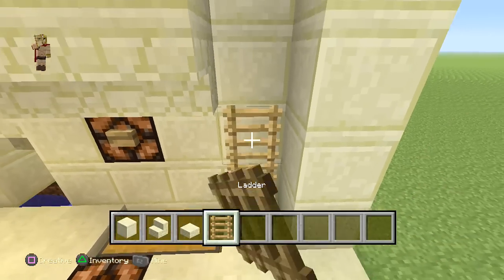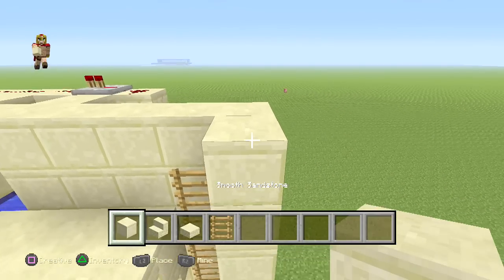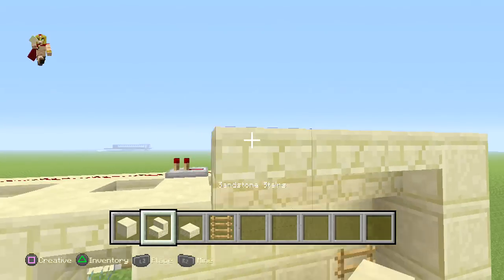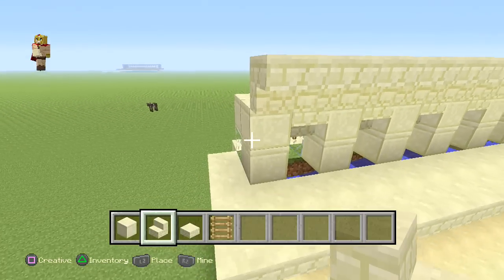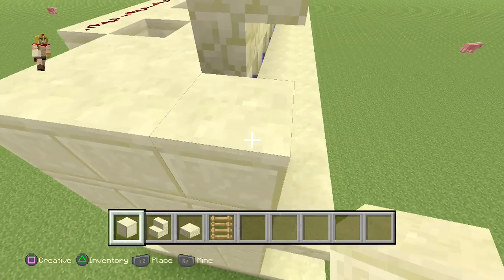Cover the hole up with upside-down stairs, place some ladders on the side to access the second floor, extend them upwards, place one more block, then place upside-down stairs from one end all the way to the opposite. At this point you can really trim it up any way you want.